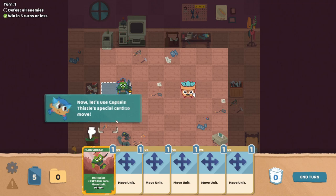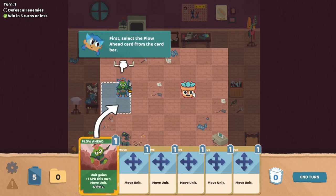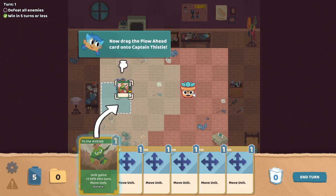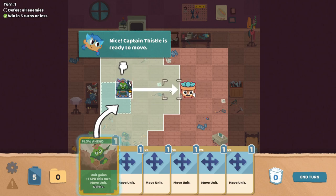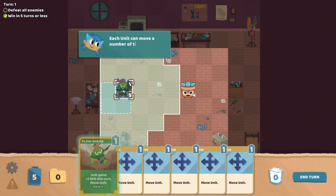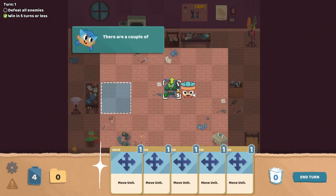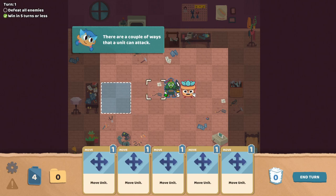Now let's use Captain Thistle's special card to move. Select the Plow Ahead card from the card bar — unit gains plus one move speed this turn. Move unit. So we get a free movement and an extra speed. Captain Thistle's ready to move. Each unit can move a number of tiles equal to their speed stat. Let's move Captain Thistle to this tile so they'll be in range to attack. I love the art animations, they're so adorable.